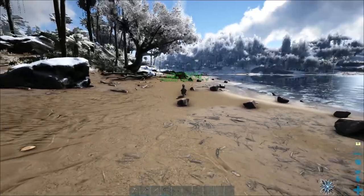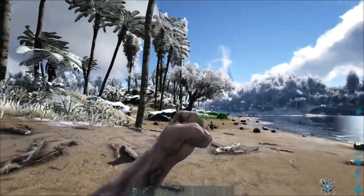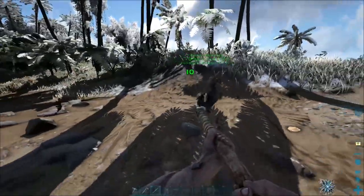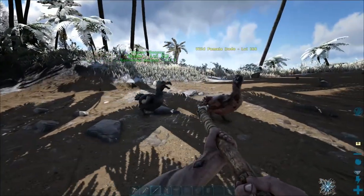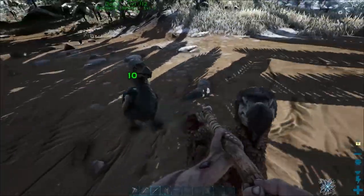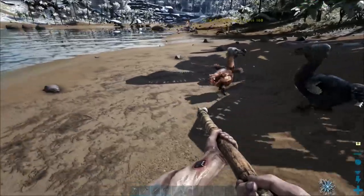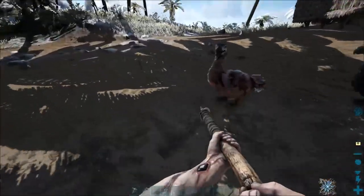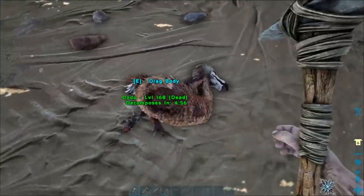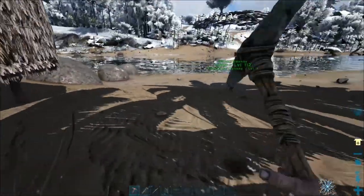That dillo is getting quite close so we're going to run away and bring the dodo with us. We don't want to lead him back to the base, so we just want to stay away from that dillo right now. We're going to level up a little bit more and get some meat, then go back to tame that dillo. We're currently trying to get meat — as we hit this guy, this dodo is also going to attack our target, which is funny. He's only doing 10 damage per hit. We're going to kill this dodo and then use the pickaxe to get more meat, because we need a lot of meat to tame that dillo.